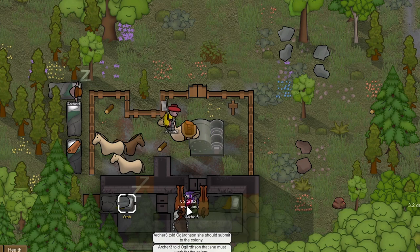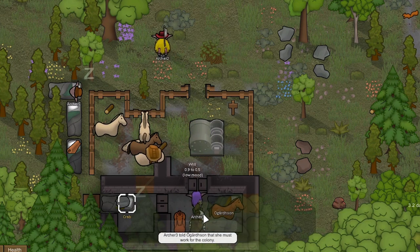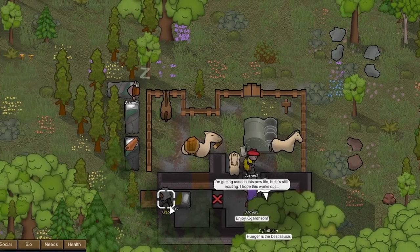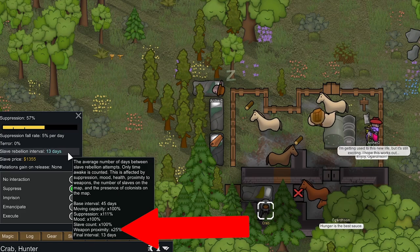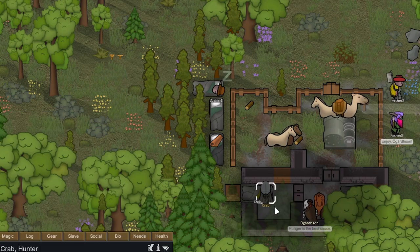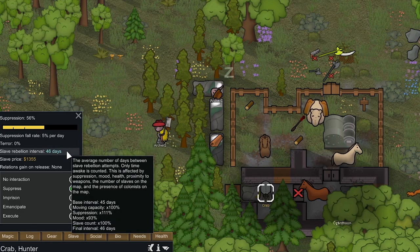We're going to keep Crab in this room until we decide to leave. We need to talk to Ogartzen twice more to enslave them. Reason being is we need to suppress them better — weapon proximity is lowering their slave rebellion interval. After dropping all their weapons, they do have a slave rebellion interval of 46 days.